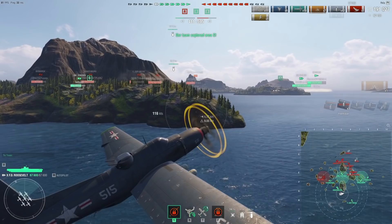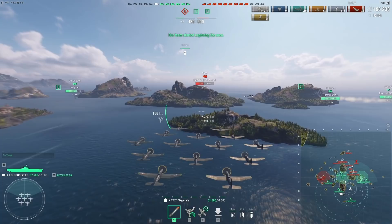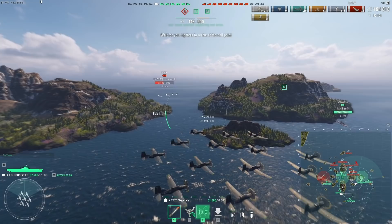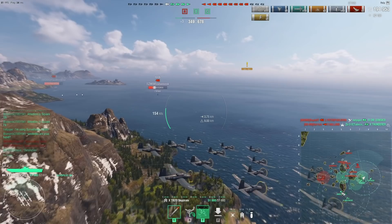Let's try some torpedo bombers. I need to move my ship away because Haaland might be pushing from behind. It's a Haaland versus a Thundra — I would like to help, but there's nothing I can do; I would just be throwing planes away. The planes I would like to throw away the most are the rocket planes, but I can't use rocket planes against a Haaland. Level bombers and torpedo bombers have a chance of dealing damage to them, but rocket planes? Not really — it's very hard to deal damage with rocket planes against destroyers. Haaland actually detonated the Thundra.